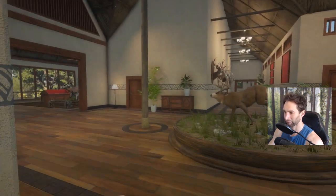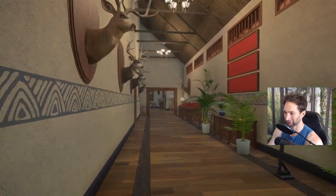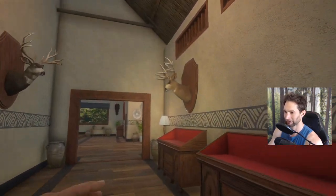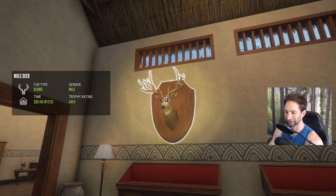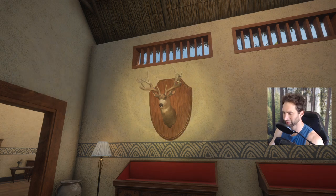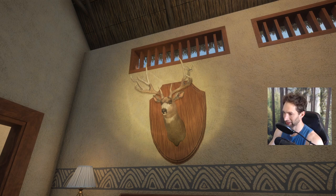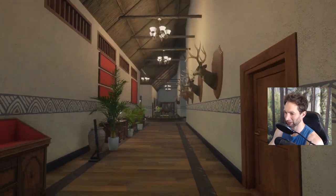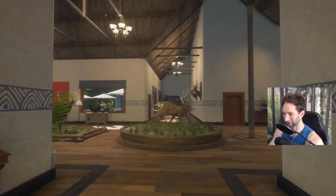Then I found another non-typical mule that I put over here — check this out. This buck scored 340, a diamond true rack. That's the ugly rack as well, but it got fixed. So there were two ugly racks — this one and the one I just showed you. With these two other bucks, that puts us at 14 diamond muleys.